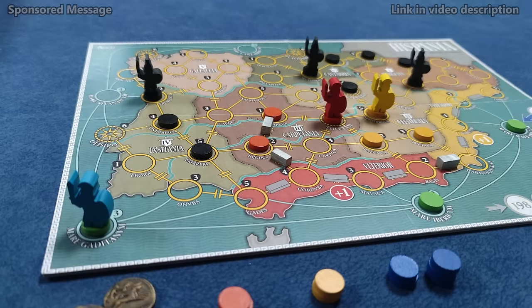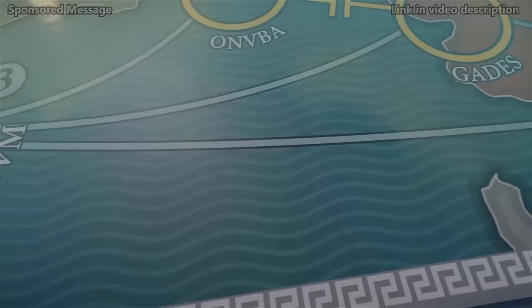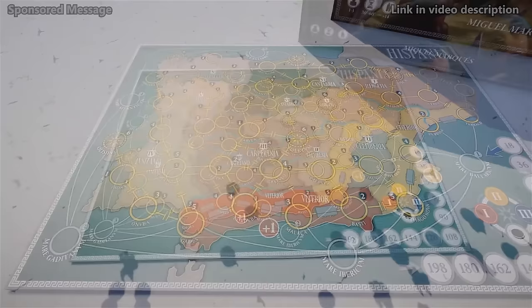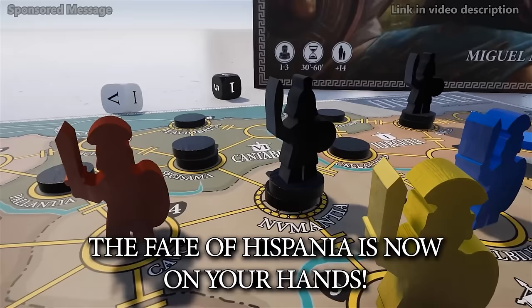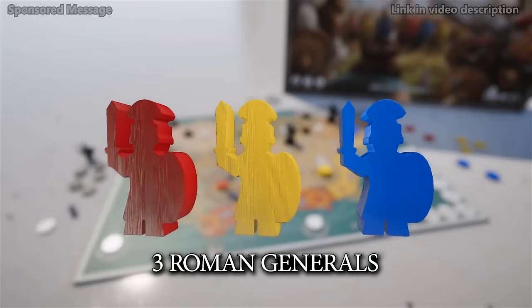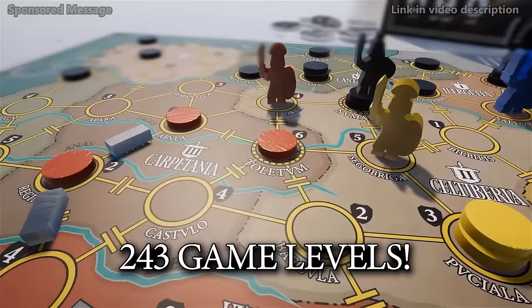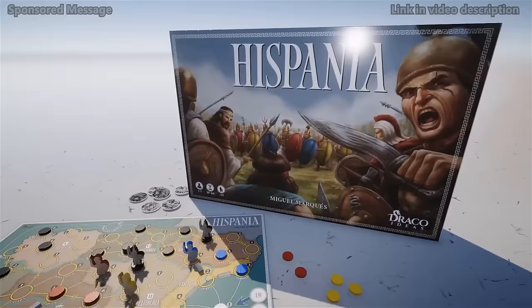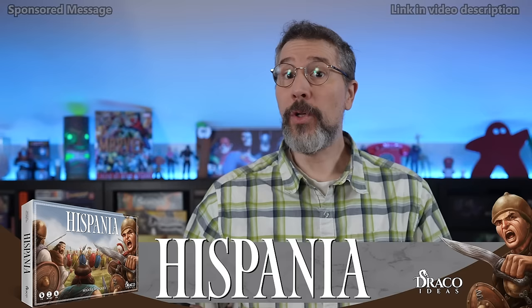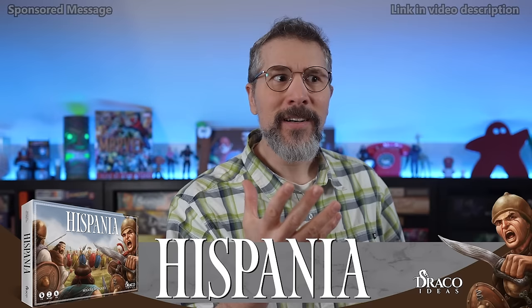Let me introduce you to Hispania from Draco Ideas. At the beginning of the second century BC, the Republic of Rome sought to expand into the Mediterranean coast of Hispania — but its citizens turned out to be a formidable enemy, trapping Rome in a fierce war that devoured praetors, consuls, and legions for almost 200 years. Hispania: the Roman Conquest is a cooperative game where one to three Roman consuls attempt to subdue the peoples of the Hispania Peninsula, with modular expansions, historical scenarios, and a competitive mode. Follow the link in the description to find the GameFound campaign running right now.